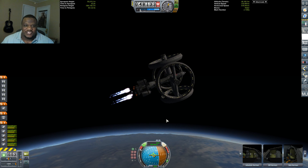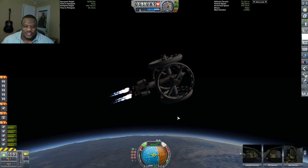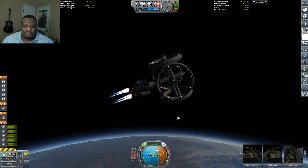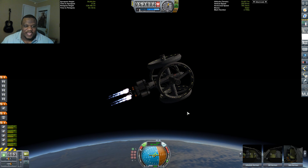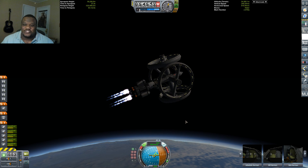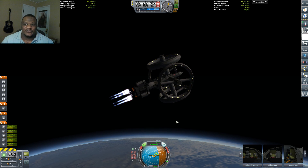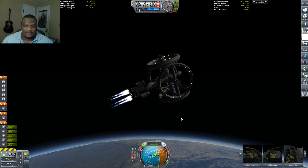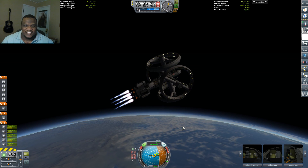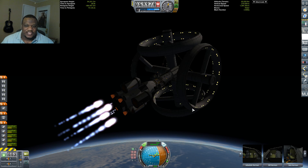The heavier crafts are easier for me to get into orbit than the really light, small ones. Those really really light ones are just more problematic — I always have trouble gauging where I need to be for my orbit. And these ginormous ones that you see me creating, they take almost no effort to get into orbit, which is a little ridiculous. We're shooting for 75. I'm going to push it to 80, so I can make sure I have a nice stable orbit and plenty of time for everybody to dock up. If I think I can eke out 100, then I will.